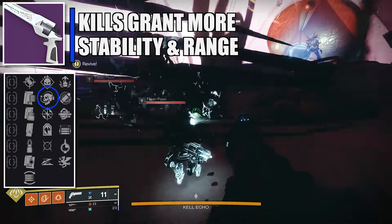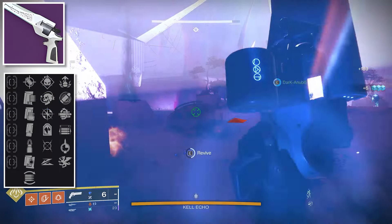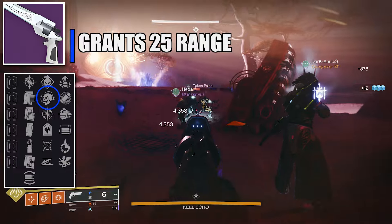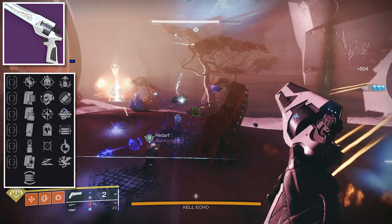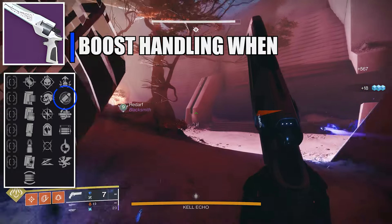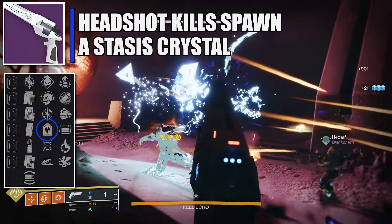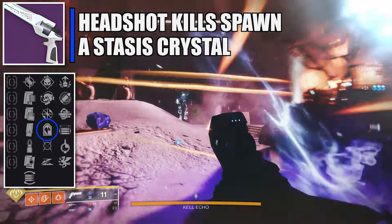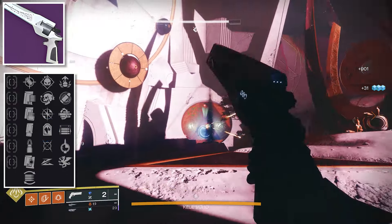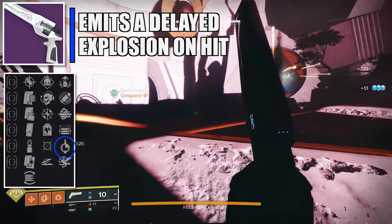You can also run Rangefinder on the third column instead of Dynamic Sway Reduction. For PvE, third column options are Subsistence (defeating targets partially reloads the magazine from reserves) or Threat Detector (increases reload, stability, and handling when enemies are nearby). On the fourth column, choose between Kinetic Tremors — sustained kinetic damage creates a shockwave damaging nearby targets — or Frenzy, which increases damage, handling, and reload after extended time in combat.